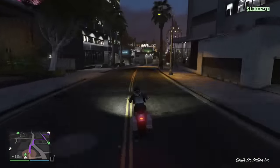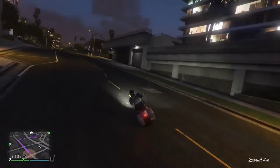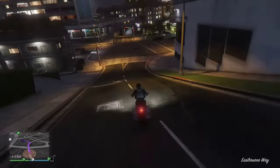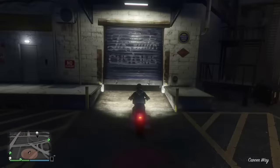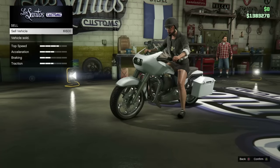The Bagger. Oh, I'm about to show you the one awesome thing you can do with the Bagger. You grab it out of your garage and you drive it all the way down to the Customs. And once you get in there, I'm going to show you what you can do — it's actually really interesting. You go in and you sell the vehicle, because it is a piece of crap.